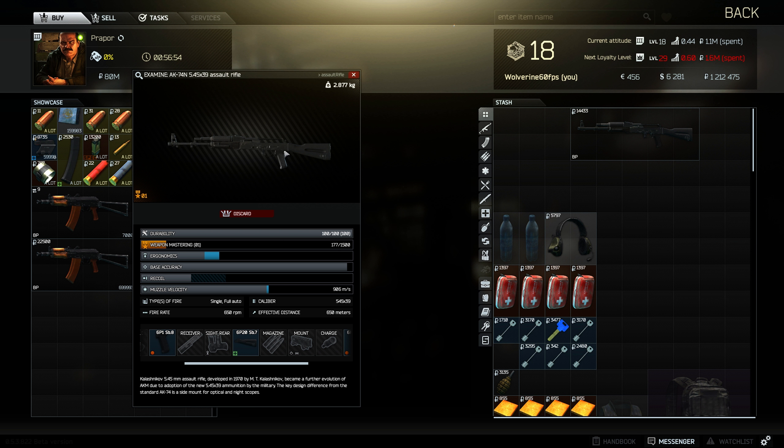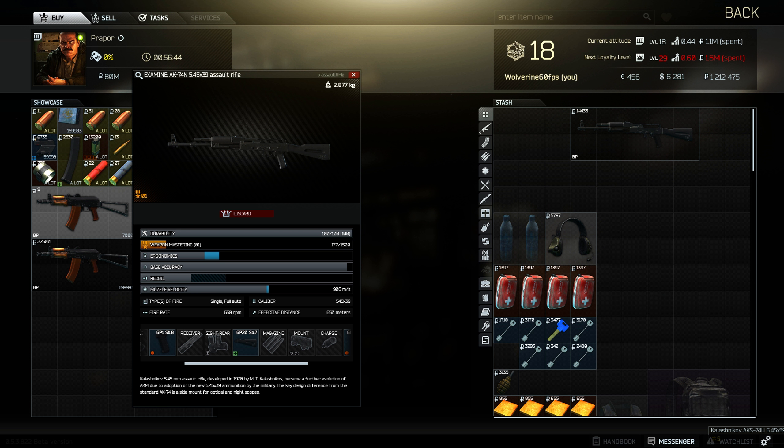It's a good trade. What you get out of it is a Black Buttstock, a Black Pistol Grip, and a Black Handguard. You don't get a dust cover, compensator, or mag with it — but it's another way to get the Black Buttstock, because people really like the Black Buttstock for AKs.